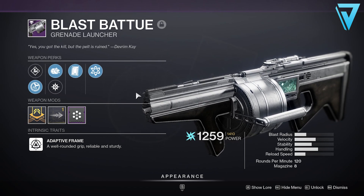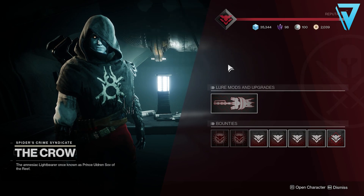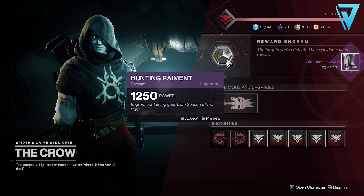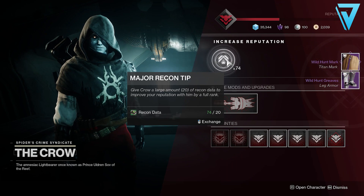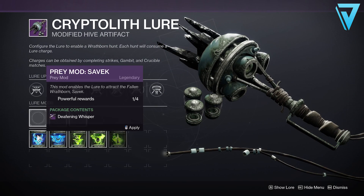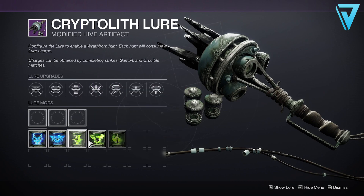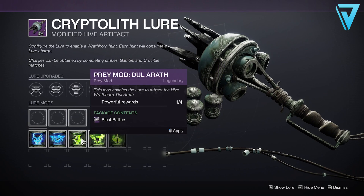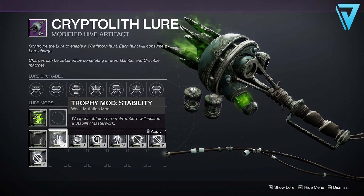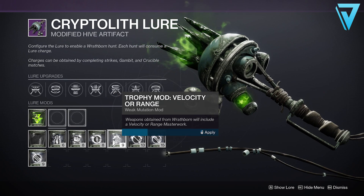The roll available on the season pass isn't great at all, so it probably ended up in your vault or got sharded early in the season. However, if you want a new one with the roll we just mentioned, you can get it from the Crow over in the Tangled Shore — hand in some Recon Data and he has an engram with every level up that has a chance to drop a Blast Batu as a legendary reward. There's also a more consistent method through the Cryptolith Lure: using certain prey mods randomizes the package contents on each completion.